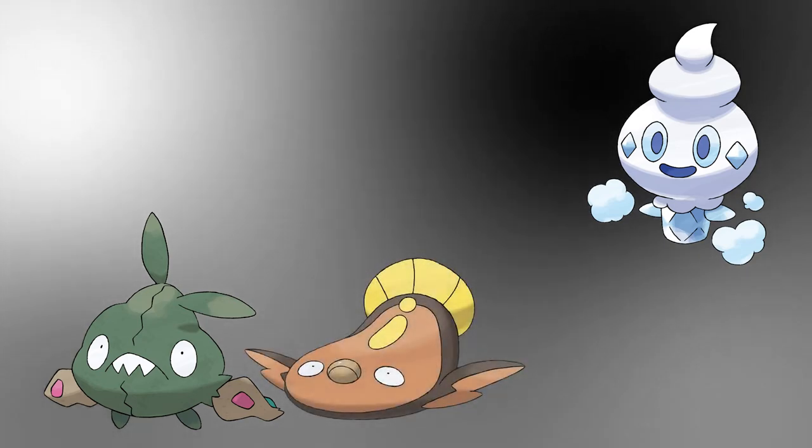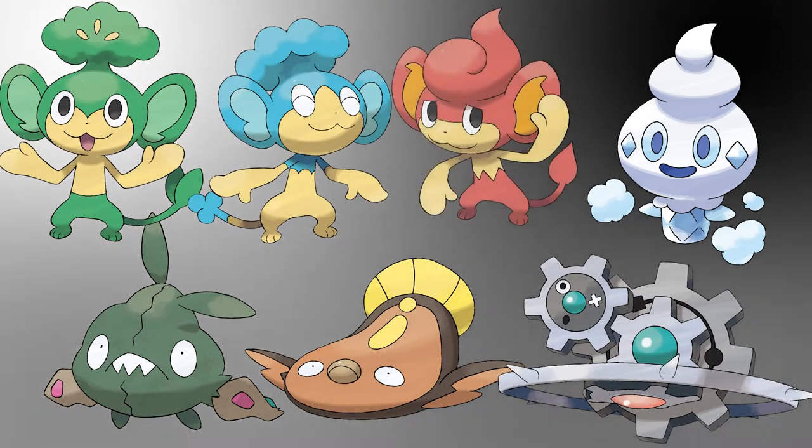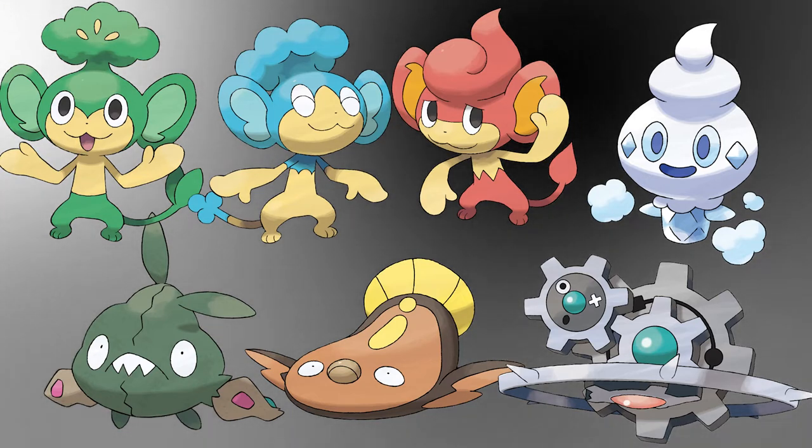I want to briefly touch on some of the controversy around the designs of this generation. There have been claims among certain members of the Pokemon fandom that Game Freak is running out of ideas, and I think this idea started — or at least really picked up traction — around the release of Pokemon Black and White. Some designs, such as the Vanillite family, Trubbish, Stunfisk, Klinklang, and the three monkeys, were very unpopular when these games were first released and were put forth as evidence that Game Freak was running out of ideas.